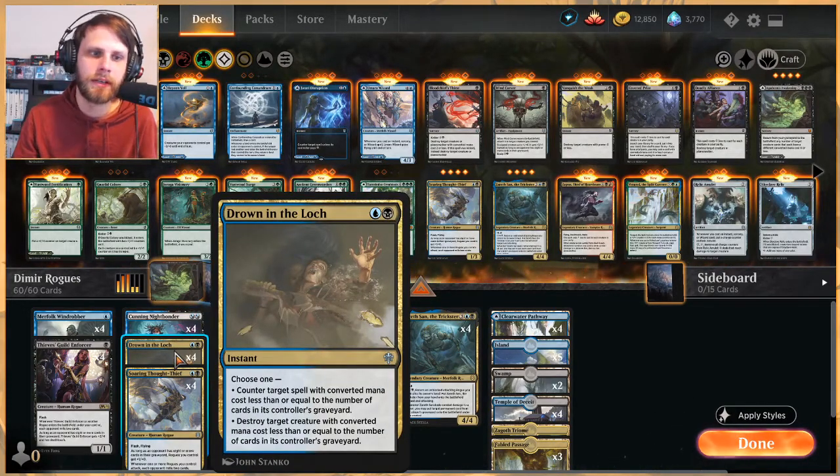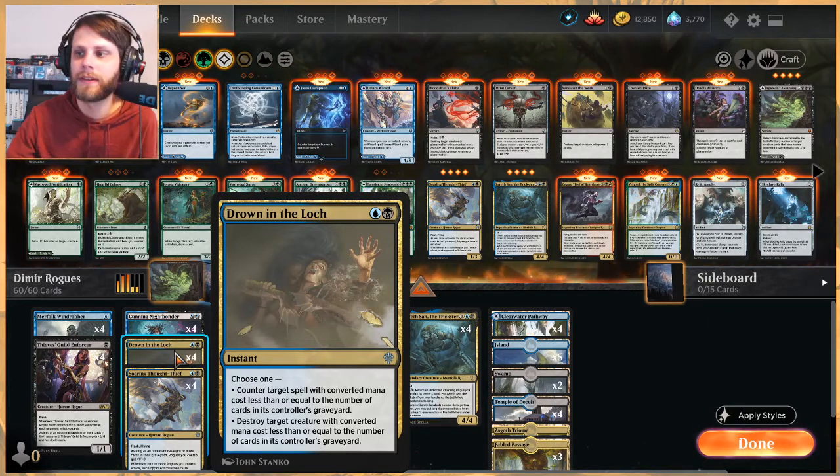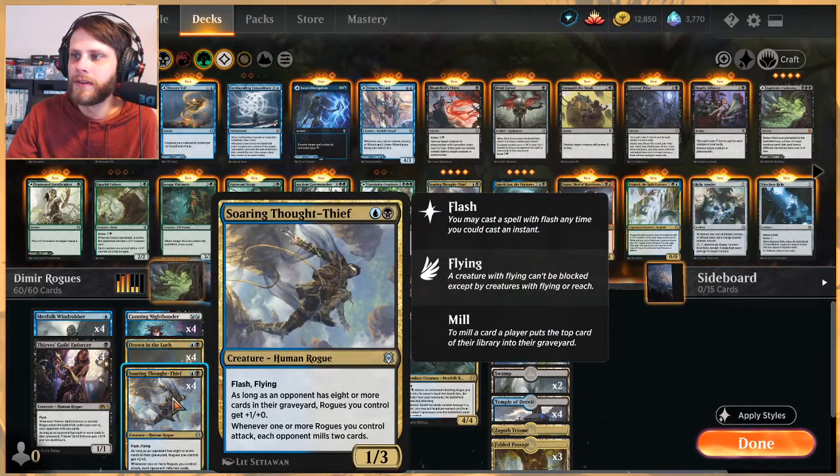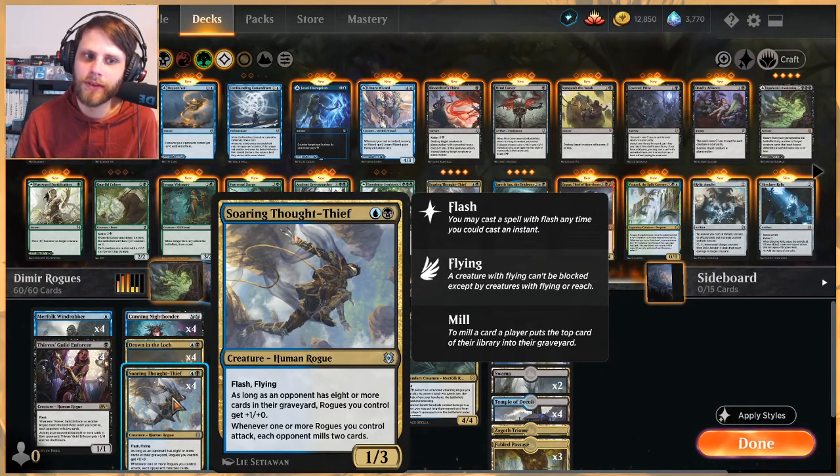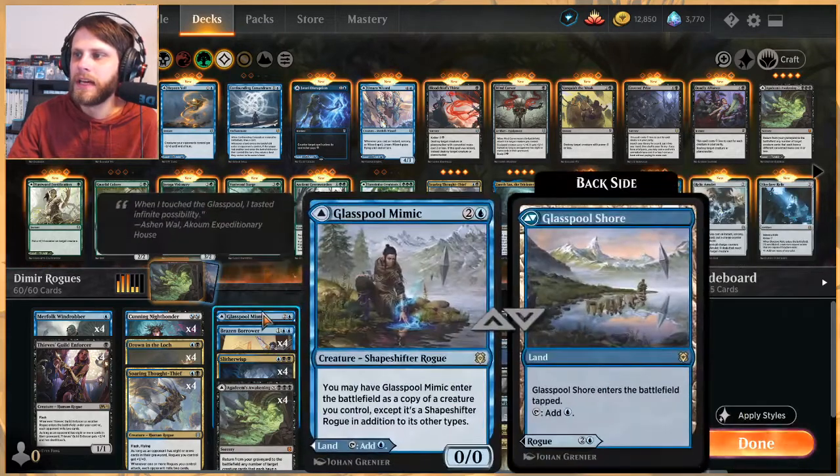We have Drowned in the Lock here as a four-of, as a way to deal with opposing creatures or permanents. It's very nice — able to counter stuff or just destroy target creature. Another new card: Soaring Thought Thief — an all-star, two mana 1/3 with flash and flying. As long as an opponent has eight or more cards in their graveyard, rogues you control get +1/+0, and whenever one or more rogues you control attack, each opponent mills two cards.